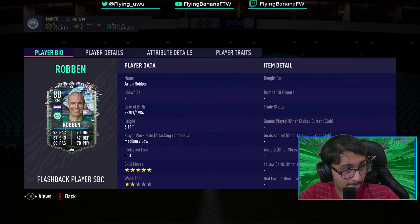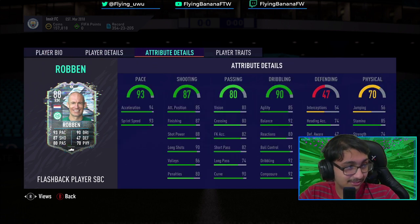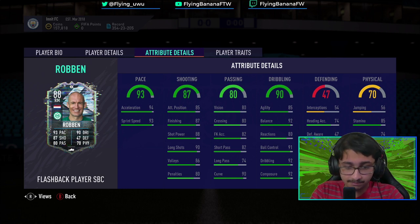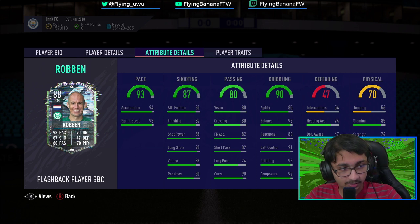I know the two star weak foot is there, I know the medium-low is there, but even then just shoot with his left foot. The shooting is already really good. You probably want to drop a Dead Eye on that and you've got a perfect right winger there. I definitely recommend doing it.